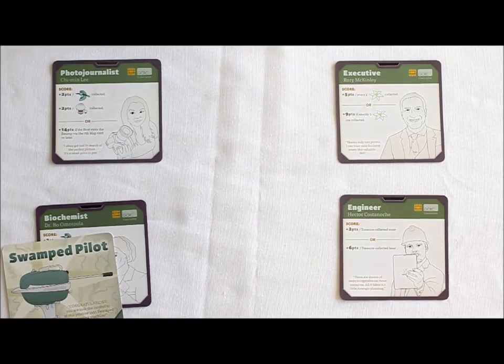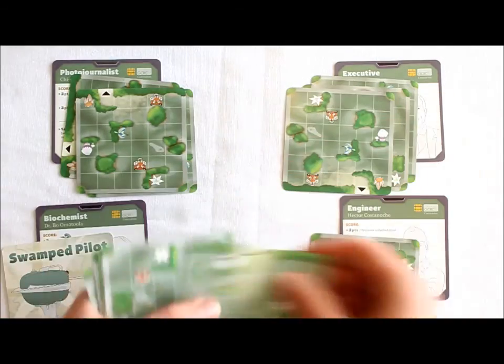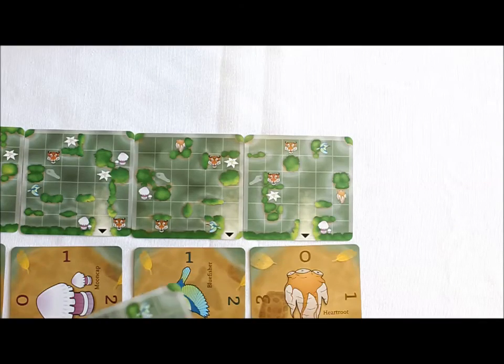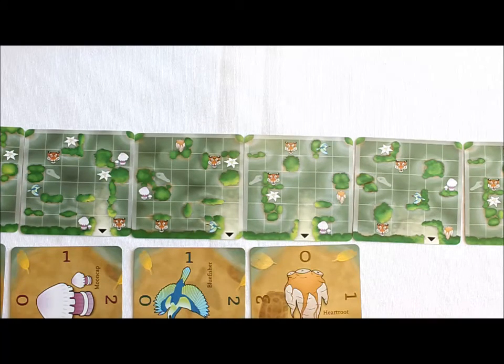At the end of a round, after any bonus moves are made, shuffle all of the coordinate cards and Let's Move cards from the play area, the discard pile, and players' hands to reform the deck. Don't include any cards that are part of the swamp — these remain until the end of the game. Begin a new round by dealing each player 3 cards from the freshly shuffled deck, and deal the pilot 2 extra cards. The pilot will choose any 2 cards to add to the swamp to start the new round. If you are ever unable to deal each player's starting hand at the beginning of a round, the game is over and you are swamped.